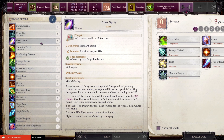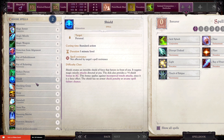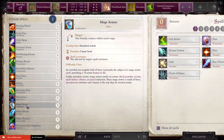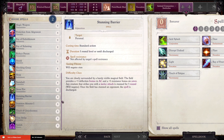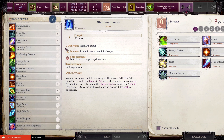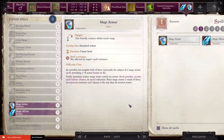As for spells, naturally we want to focus on Evocation — that is the preferred method. We are actually going to grab a different set of abilities for now. We've got Grease and Mage Armor as options — we can only choose two spells currently. What we're going to do is go Magic Missile and Mage Armor. A weird choice to start out with, but a necessary one. Having auto-hits is always preferred.